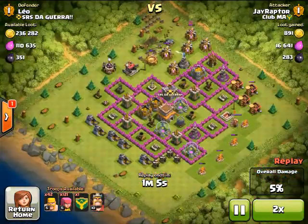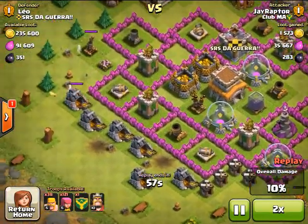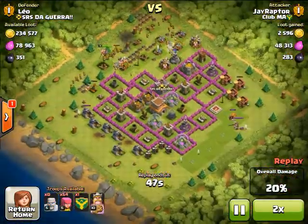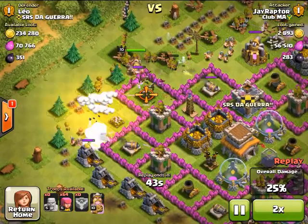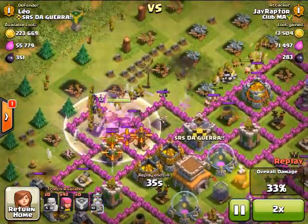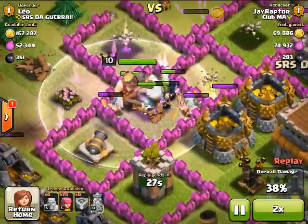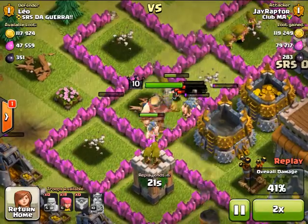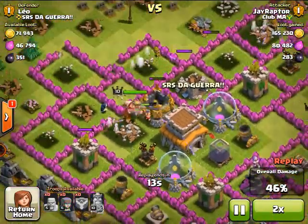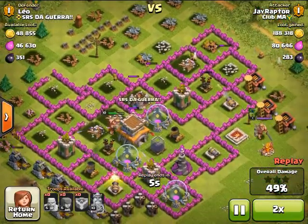I knew the third giant bomb was there and it ended up being there — yep, there's the third bomb. I put in my king, wizards, and archers. The king does two stupid things: he bashes at one wall, then right as he's about to go through he turns and starts attacking a different wall, then goes through a third one. My king's going down so I dropped the last marches to pick up some gold. That's the end of the raid — pretty fast, but I had it on 2x speed.